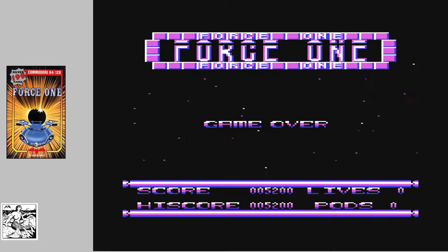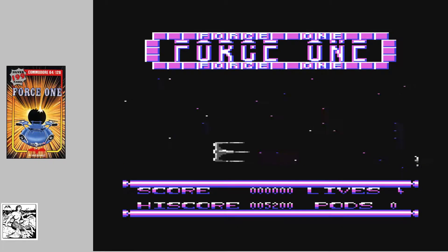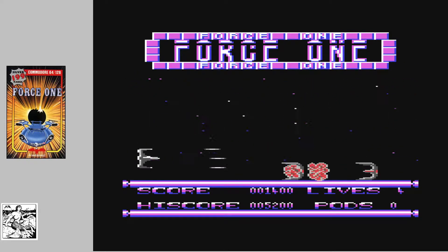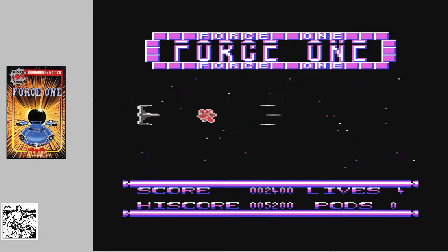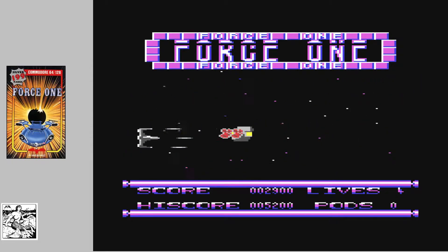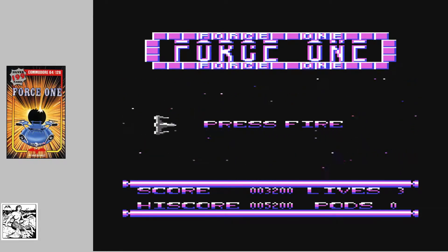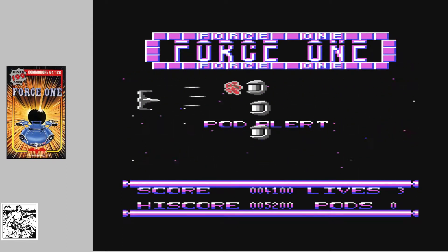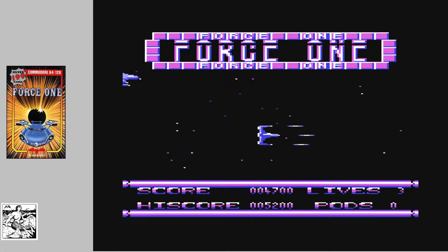That was a very short go so I'm going to play again so we can see a bit further into the game. As you can see, it's got quite a narrow playing area, with a star field background trying to give an impression of flying through space. Like so many of these games, it helps when you learn the attack waves, and you are really restricted by where on the screen you can fly.